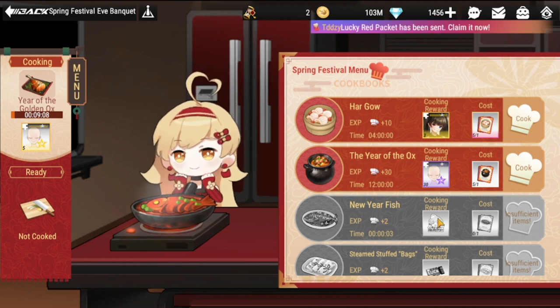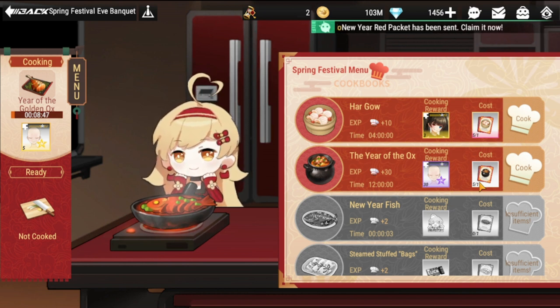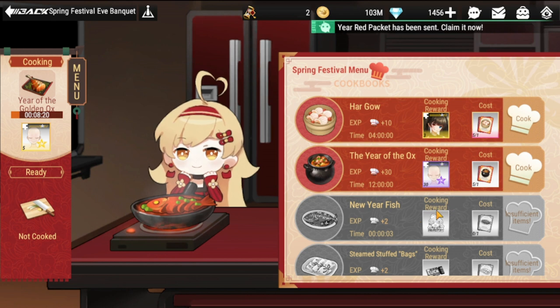The core trick for this game is cooking without any delay between batches of food. For example, if I cook a four-hour item and I'm still asleep when it finishes, I can't maximize my cooking. That's why I cook the 12-hour overnight — when I wake up it's still going, then I wait for it to finish and start the four-hour dish.